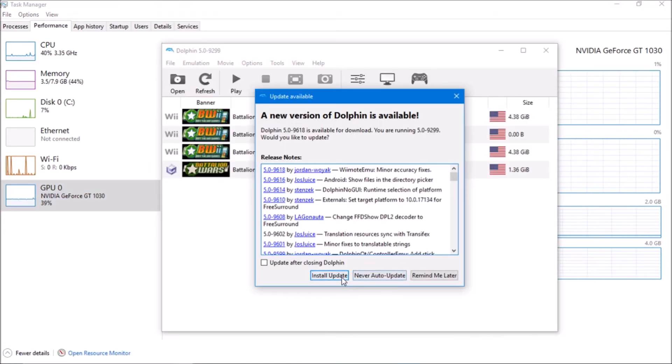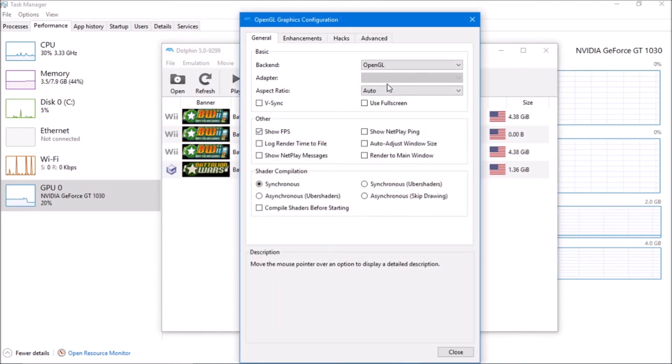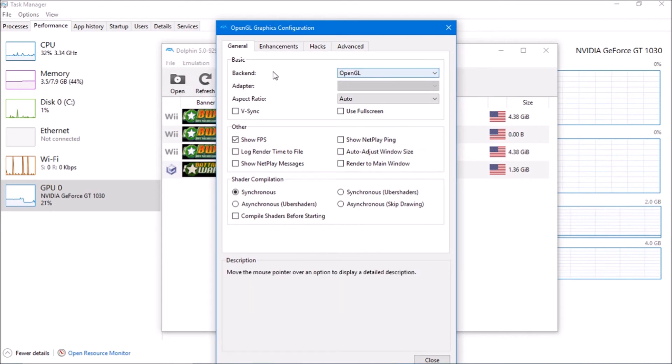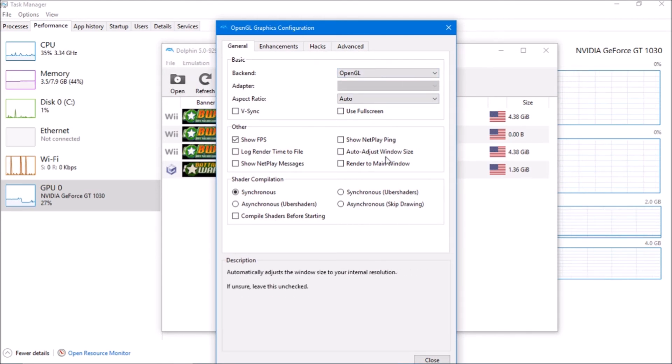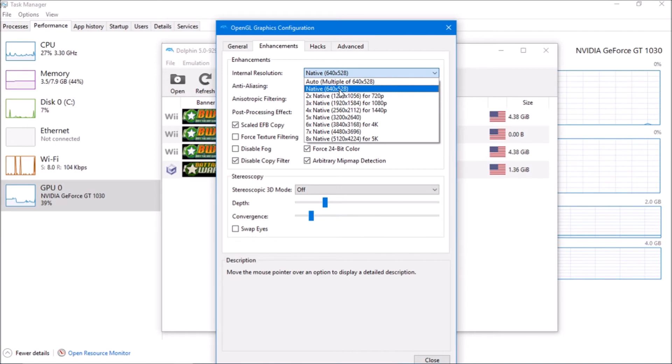Dolphin's up. I'll just not update that right now. It might look a bit different if you're using the stable version because I have the developer version. If you want to try to get your performance to run better, go to Graphics in Dolphin right here. The Basic tab you can just leave as is. Enhancements is really what you want. Native is what the Wii would output, but I can upscale it to 720p without issues, or even 1080p and it runs fine.